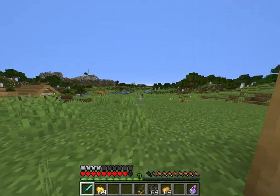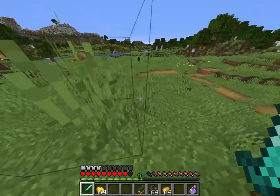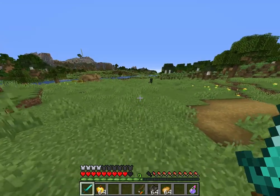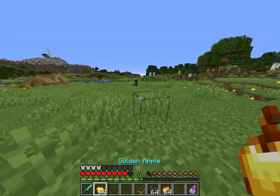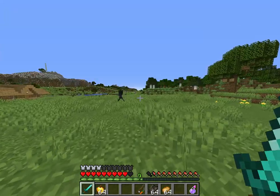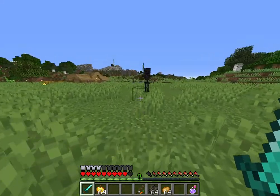Hey look, there's some wither skeletons over there. Maybe if I sneak they won't see me and I can sneak attack on them because I want coal. Yeah, it's working — they don't see me at all, they're not trying to kill me. I sneak and they still don't see me.